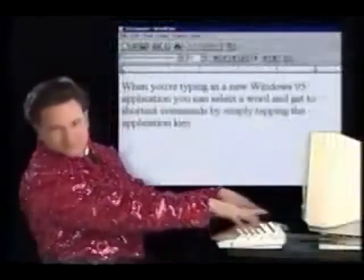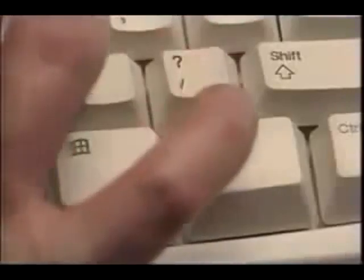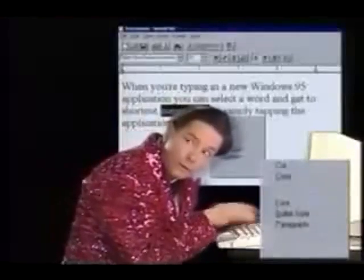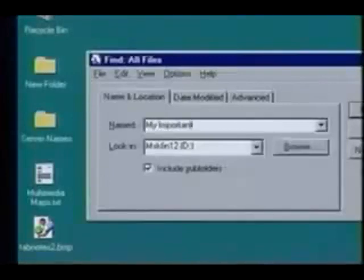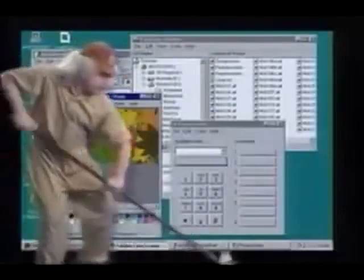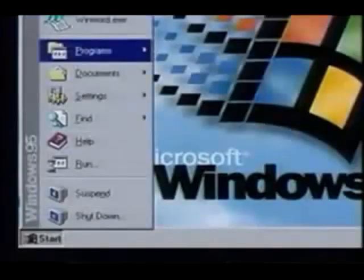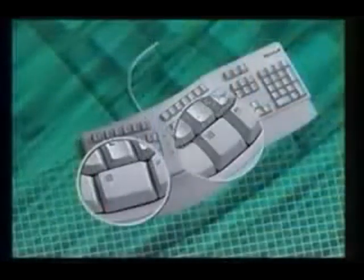When you're typing in a new Windows 95 application, you can select a word and get shortcut commands by simply tapping the application key. With Windows logo key F, you can find your important files instantly. If you want to clean up your desktop, just tap Windows logo key M. And for a quick and easy way to call up your programs, tap one of the Windows logo keys on either side of the keyboard. Then just jump right in.